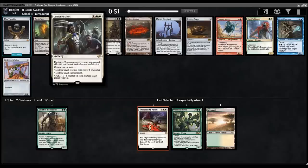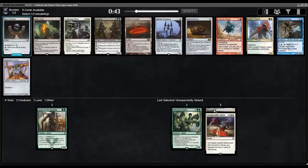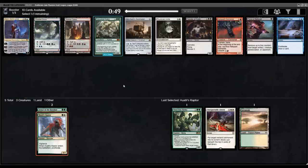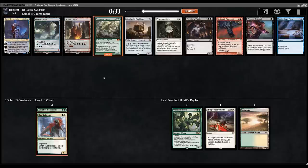Now we have Collective Effort and Huatli's Raptor for green-white. Ratchet Bomb is solid sideboard, Myriad Construct is fine. I'll just take the easy Raptor — a 2/3 vigilance for two that proliferates when it enters. Then another good pick: Primordial Hydra. This card can pop off real quickly. It's X/X for green-green, enters with X counters, doubles them at upkeep, and gets trample at ten or more counters. Left unchecked it ends the game fast.